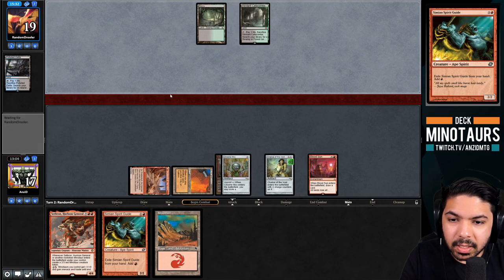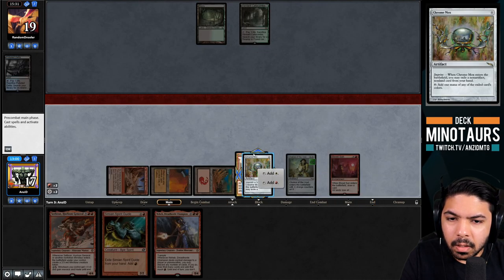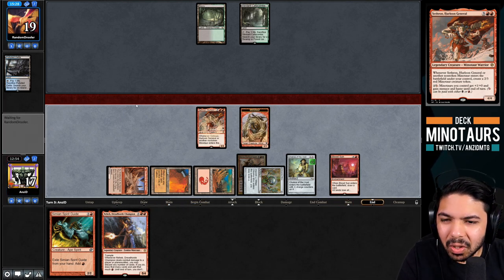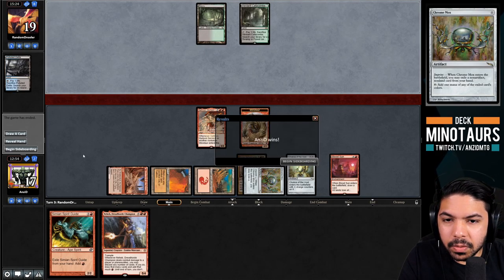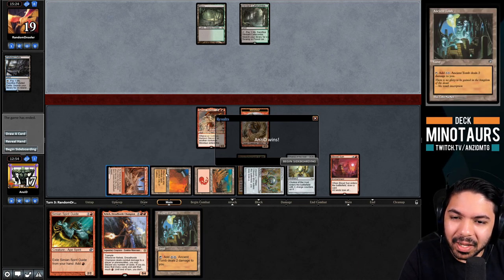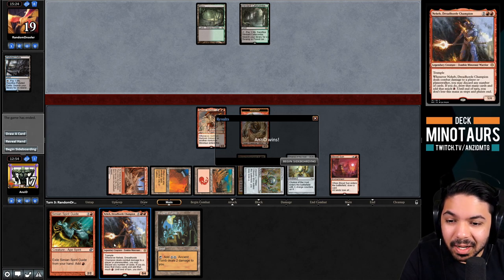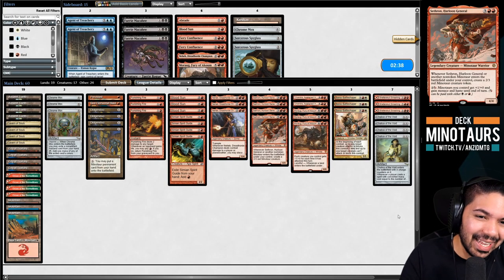There's a Verdant Catacomb which is great for us. Blood Sun shuts it off and we get ahead in resources. We're firing on all cylinders this game - much better than last game where we were a turn too slow. With the Ancient Tomb drawn, we have red-red to cast Neheb, give everything haste, and attack for massive damage: four, six, seven - plus buffs - approximately 15 points of damage. Quite toxic - I love it.